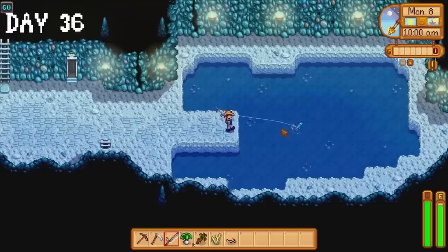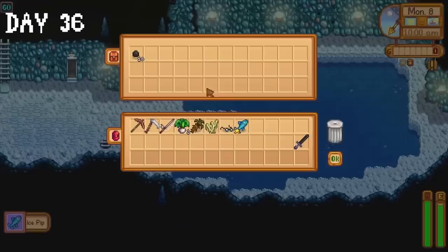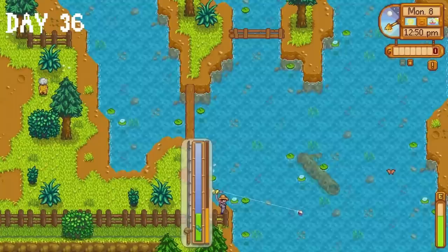On day 36 I head to the mines to do some fishing. I catch an ice pip which we can throw into the soup at the luau later this month. I also catch a ghost fish for the community center. I spent some time fishing at the mountain lake, then head back to the farm and throw most of the fish I caught into the shipping bin.